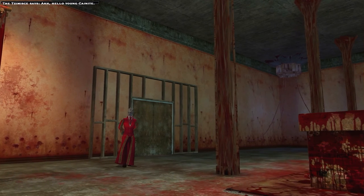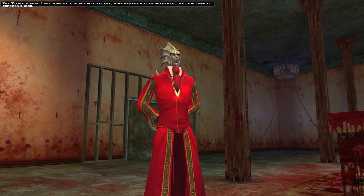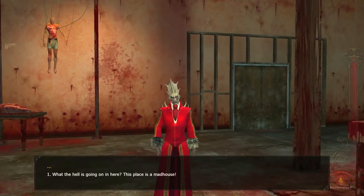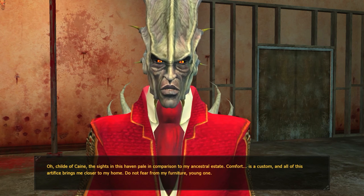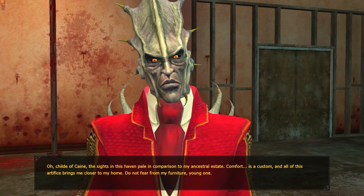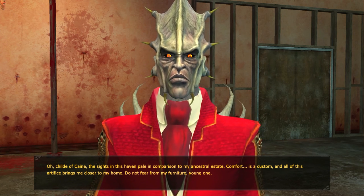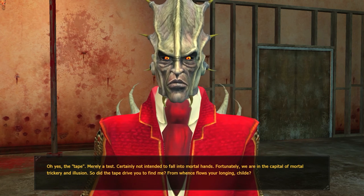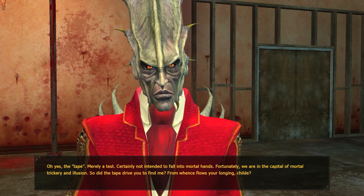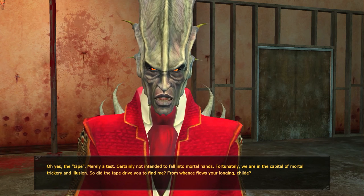Hello, young knight. I see your face is not so lifeless, your nerves not so deadened that you cannot express shock. Tell me, child, is my appearance that frightening? Or is it my knowledge of you that is so unnerving? Child of Kain, the sights in this haven pale in comparison to my ancestral estate. Comfort is a custom, and all of this artifice brings me closer to my home. Do not fear for my furniture, young one. The tape — merely a test, certainly not intended to fall into mortal hands. Fortunately, we are in the capital of mortal trickery and illusion. So did the tape drive you to find me? From whence flows your longing, child?